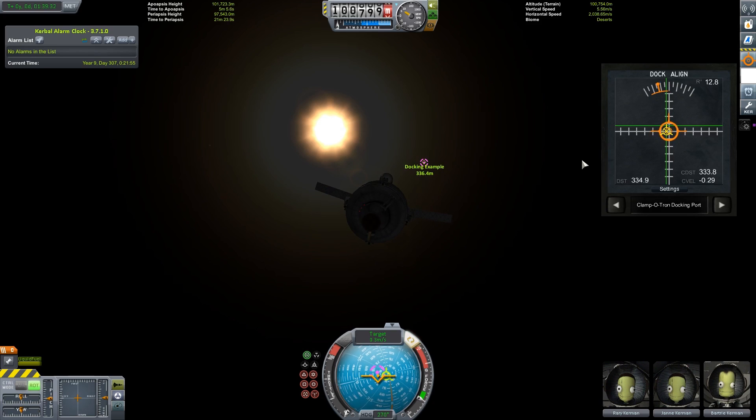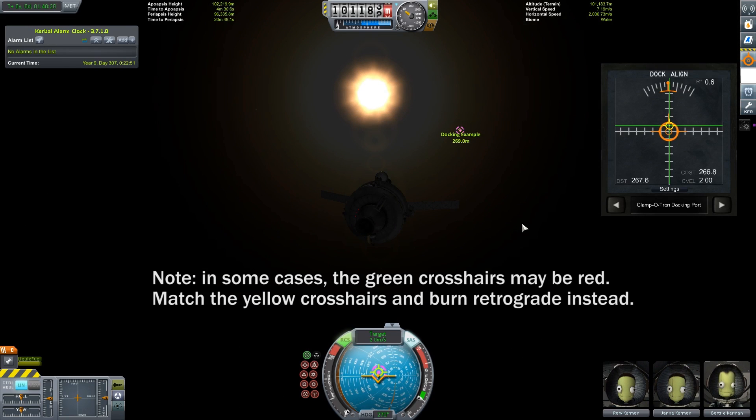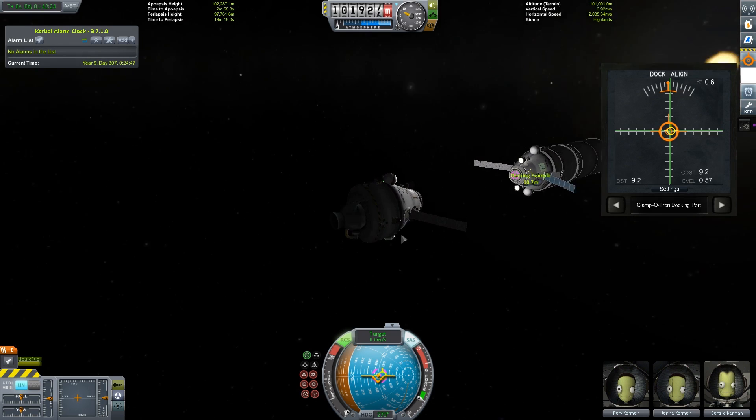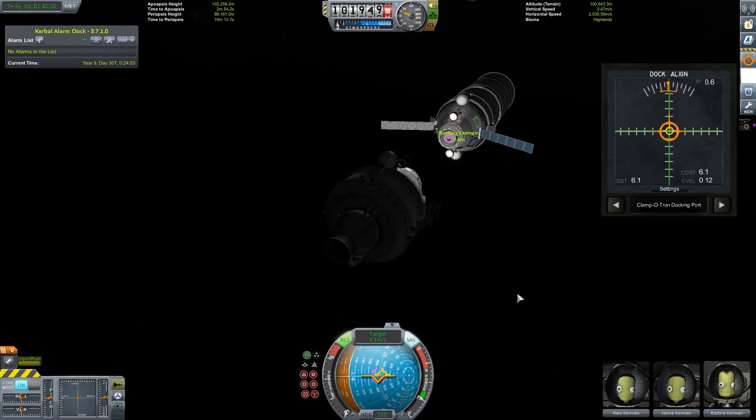Next, roll your vessel until the orange bar at the top is lined up with the center. Finally, switch to linear mode and use your RCS thrusters to match the yellow crosshairs with the green crosshairs and burn until the yellow crosshairs turn prograde. As you get closer to your target, the green crosshairs will move around. Stay on them with the yellow crosshairs and you will eventually line up with your port. Be sure to watch your speed so that you don't ram into the target vessel. As long as everything stays aligned, you will eventually dock.